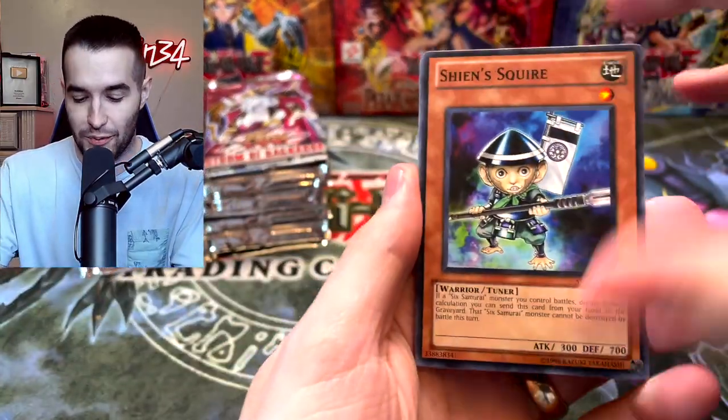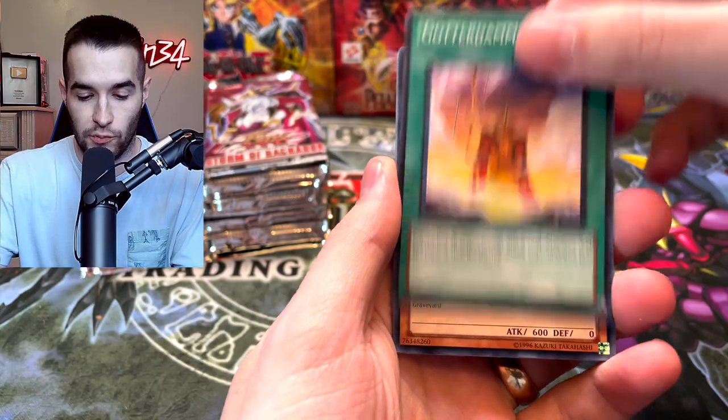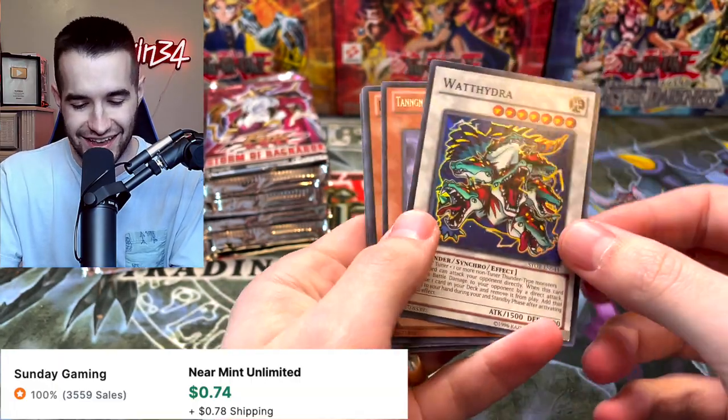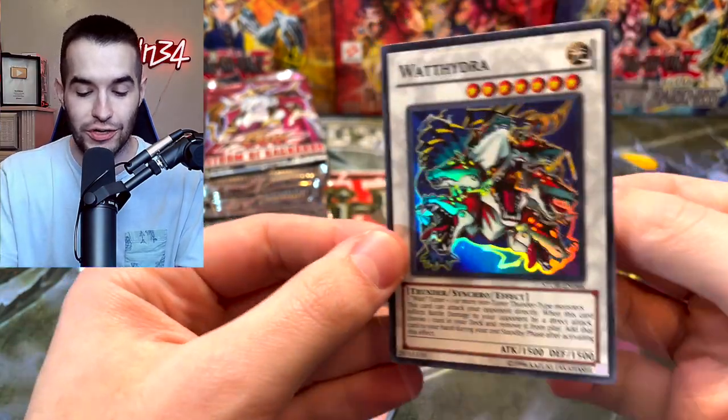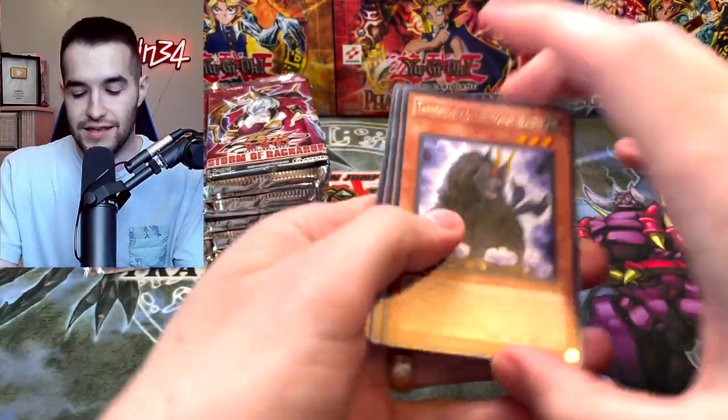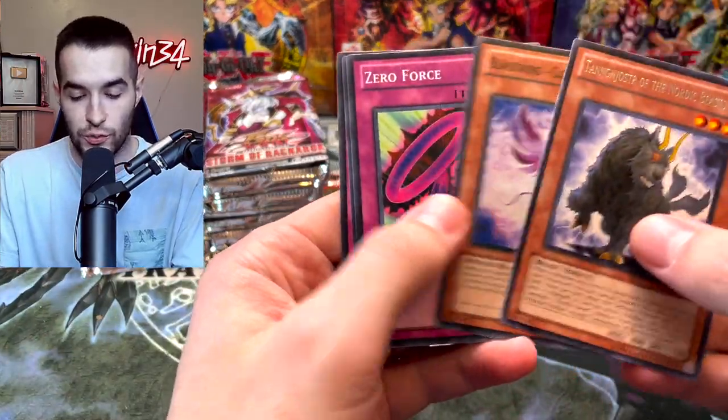We got ten super rare promos. We got Sheen Squire, Emeril, Mimir of the Nordic Ascendant. Watkey — literally in every Storm of Ragnarok opening. The card looks pretty cool but it's not very valuable, and we pull it every time. Not the most exciting — still cool that it's a super rare. We got Blackwing Kaleem of the Haze and Token Stampede.